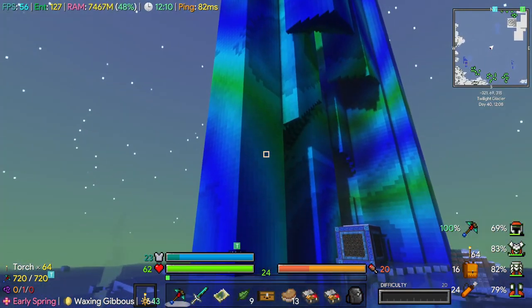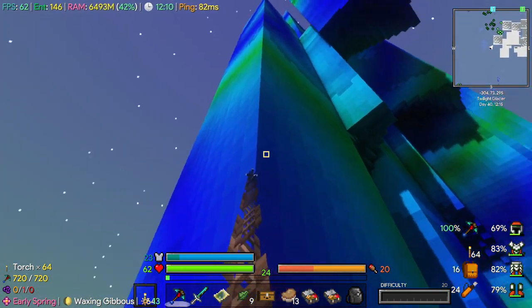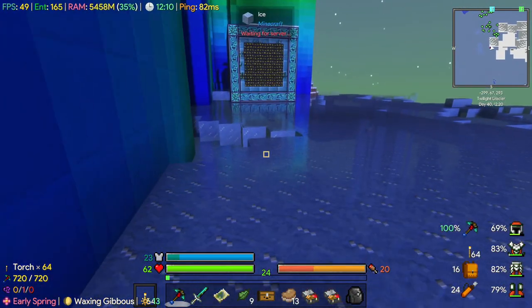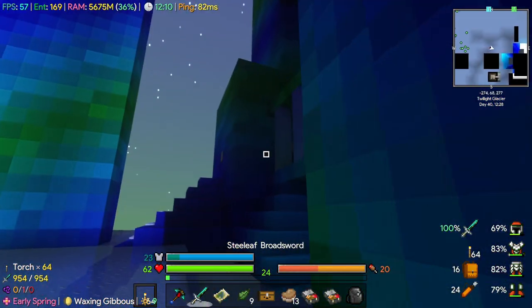Let's deal with the Snow Queen. If you wanted to, you could cheese it by using the grappling hook to grapple your way to the top and dig your way in. But we're going to go through at least a little bit of it and see what it's like. Pretty cool if you haven't checked it out before.